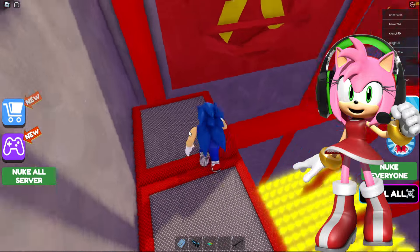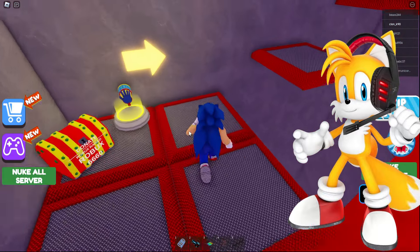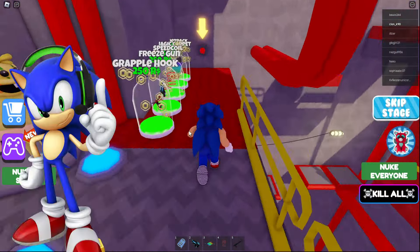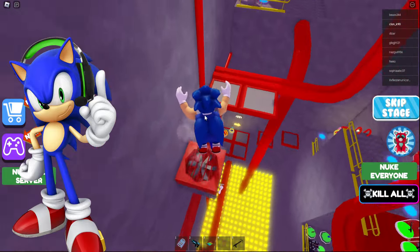Do you guys like this new map coloring? Sonic, be careful not to fall on those spikes below! Make precise jumps and climb up the ladder! When you're at the top, don't forget to turn on the button to activate the airflow, or you won't be able to go any further. Thanks for reminding me, Tails. There's so much paid content you might not see the button because of it.